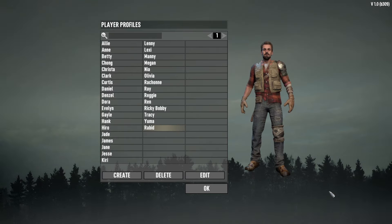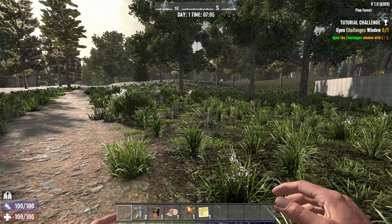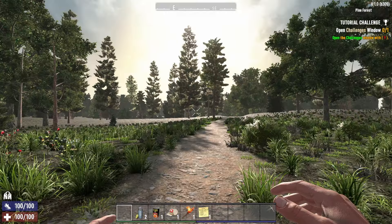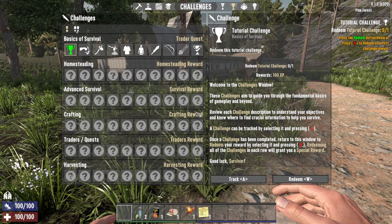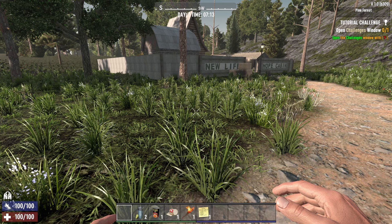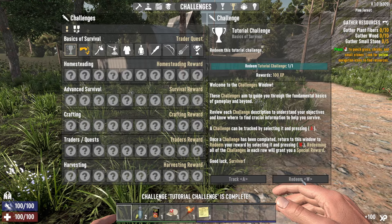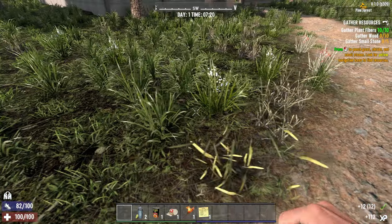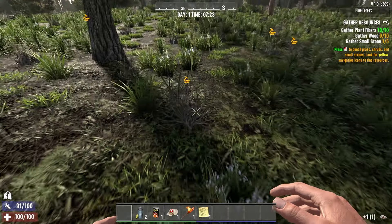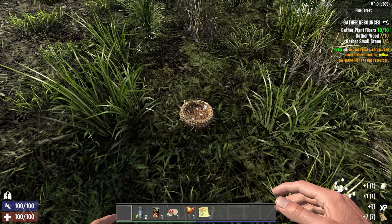All right, we've made it in! So far looks normal. Open challenges window with Y — okay so this is Version 1.0, welcome. There are challenges guiding the front of my map. Redeem tutorial challenge — got it. And then we do the normal stuff: punching grass as always, getting wood from somewhere. I see it. More wood, and a nest with a chicken — what's up chicken, welcome to version 1.0.